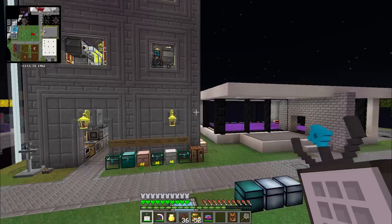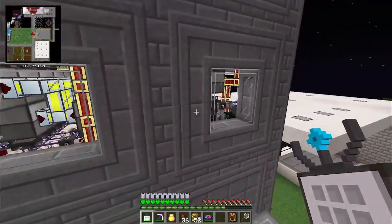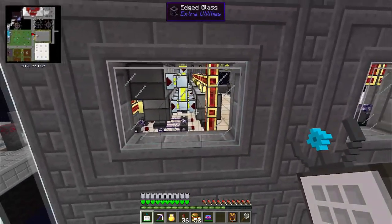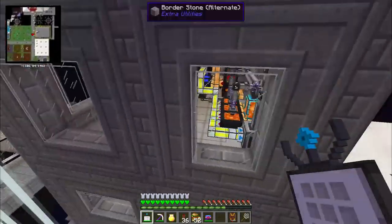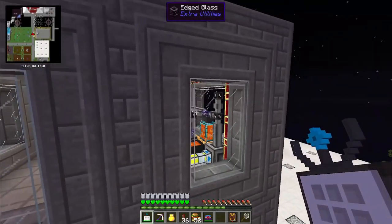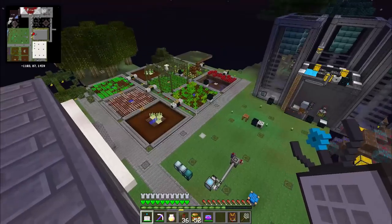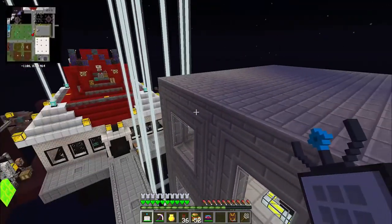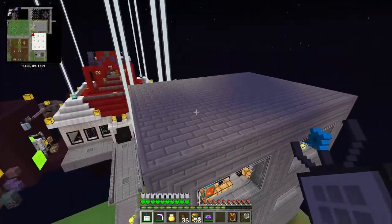I want to build something to smelt faster than this room right here can do. It's been good and more than kept up with one laser drill, but that time has passed and it's time to build better. I'm going to add another layer to my factory tower — I'll be back once I have that layer built.